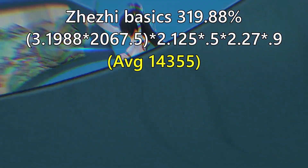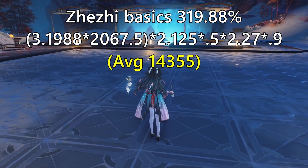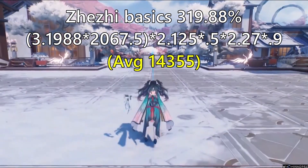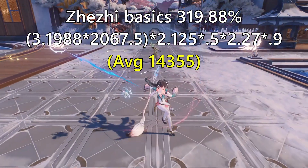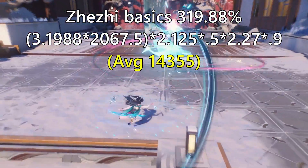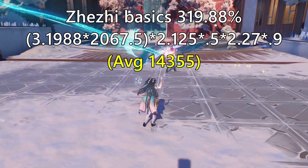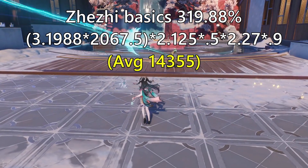Here's how I did the math for her basics. I took all three of her basics and squished them into one number, giving me a motion value of 319 — that's the average across all her basic attack damage. I take that number, multiply it by my attack, which then gets multiplied by my crit multiplier of 2.125. That's then multiplied by the enemy's defense, and then by my damage bonus. Finally, it gets multiplied through the 10% damage reduction all enemies have for all elements, assuming I'm fighting a level 90 enemy — so enemy defense is 0.5. The average number comes out to 14,355.